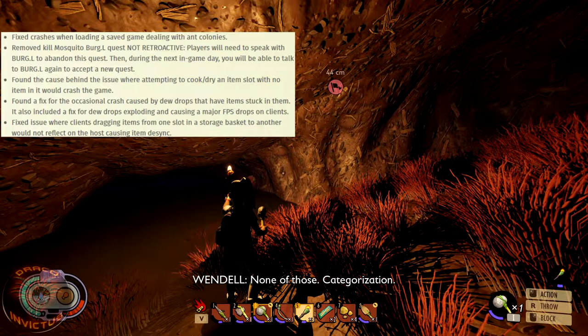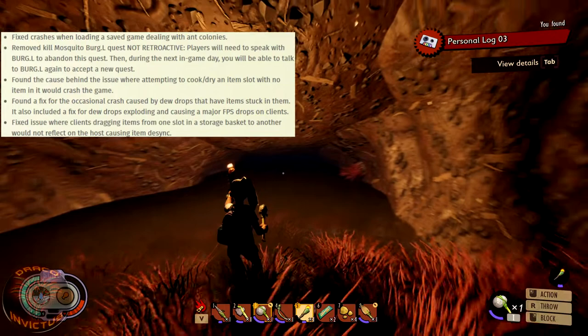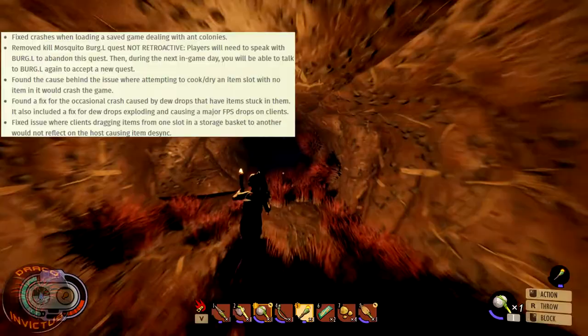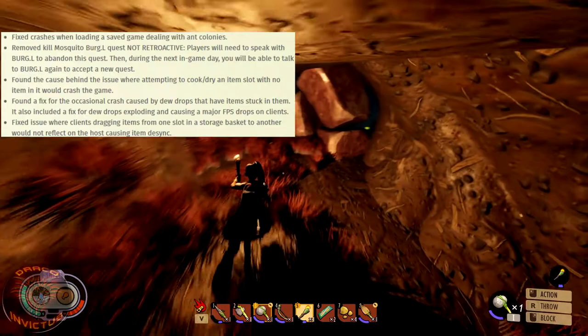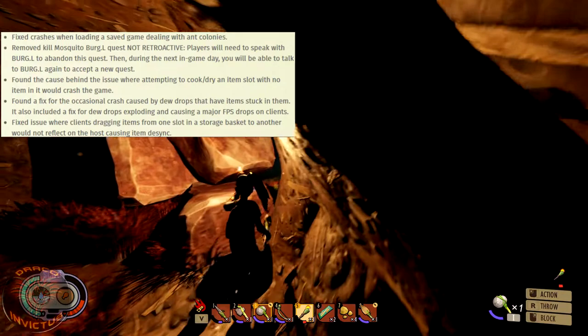They fixed crashes when loading a save game dealing with ant colonies, and removed the kill mosquito Burgle quest — since mosquitoes aren't in the game yet. This is not retroactive; players need to speak with Burgle to abandon the quest, then the next in-game day accept a new one. They found the cause behind crashes when trying to cook an empty item slot, and fixed occasional crashes caused by dewdrops with items stuck in them, including dewdrops exploding and causing major FPS drops on client.